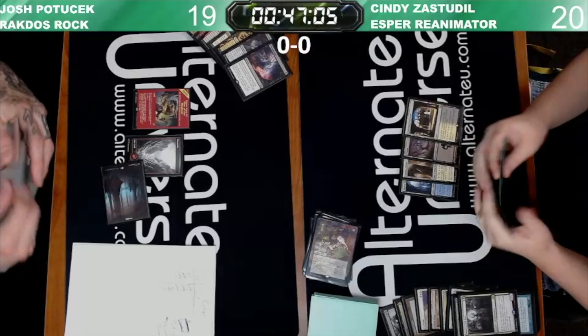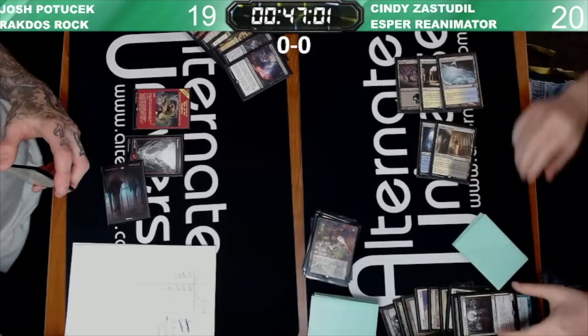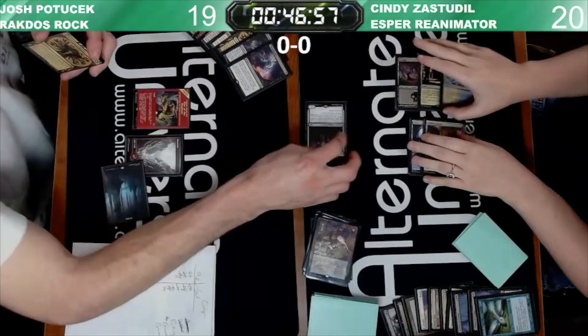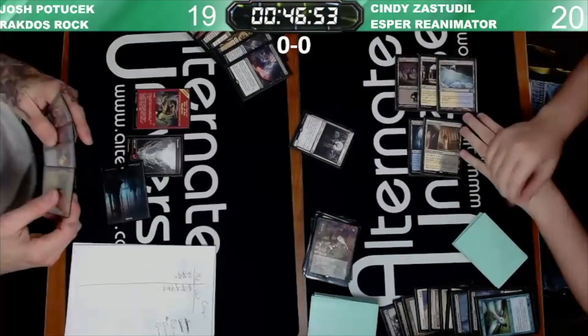Draw another Archon for turn. At this rate, Cindy's just going to hard cast Archons. Unearthed Priest of Felwrights — gives it haste. I have a sac outlet to be honest, but going to use it to bring back Archon.